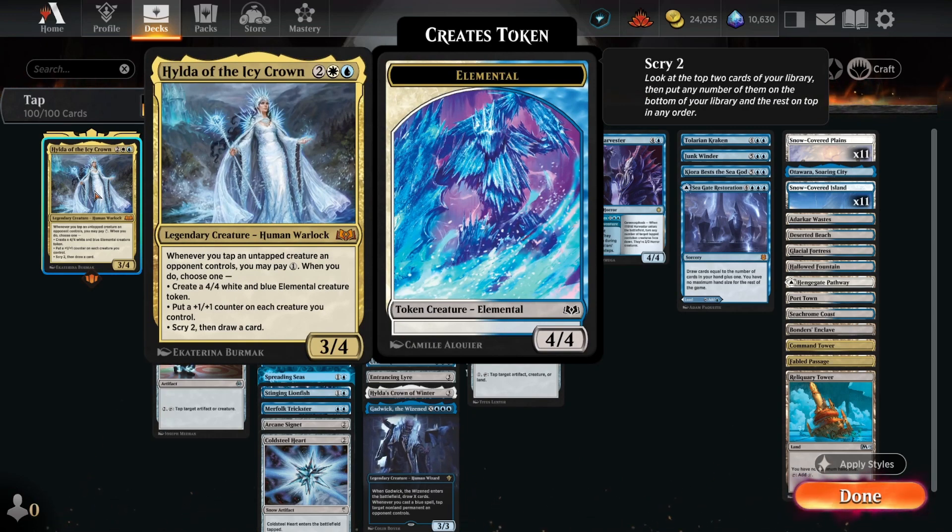Hilda is a 4 mana 3/4 creature with a very interesting ability. Whenever we tap an untapped creature our opponent controls, we can pay one, and when we do that we can either create a 4/4 white and blue elemental creature token, put a +1/+1 counter on each creature we control, or scry two and draw a card.